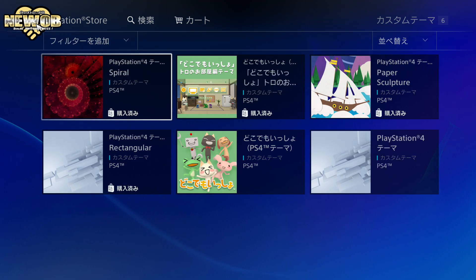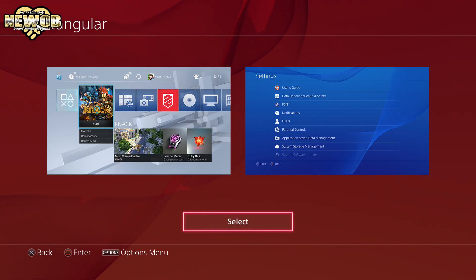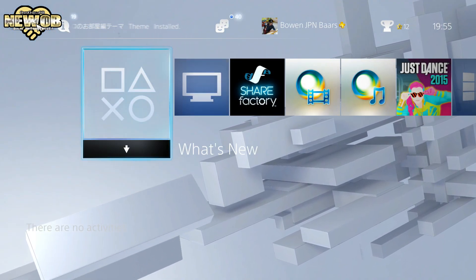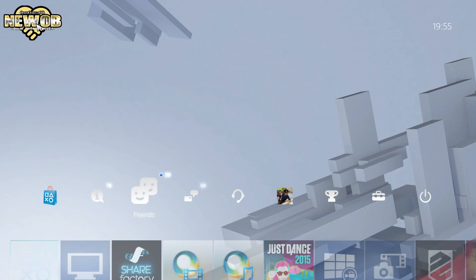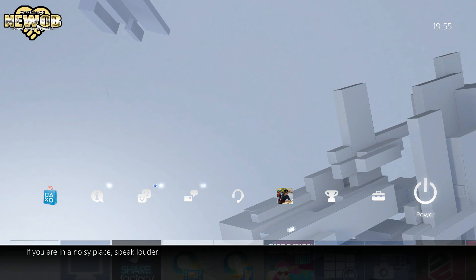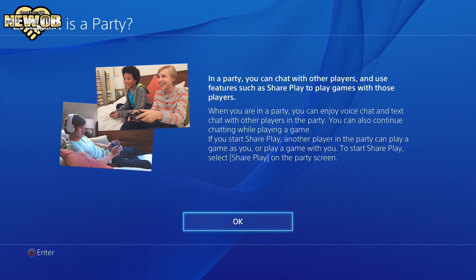So let's go to Rectangular, because the Paper Sculpture looks pretty awesome — I'll leave the best for last. Let's go to the Rectangular one and select it. Pretty awesome actually — kind of looks futuristic. For a futuristic look this is quite a nice background to use. The icons are pretty much the same; I don't know if they've really changed. Actually pretty nice, I like this one. If you go into the sub menus — let's go to Party — it goes blue rectangular.